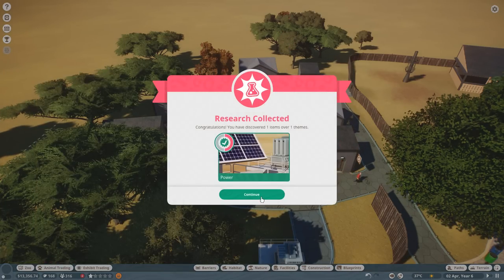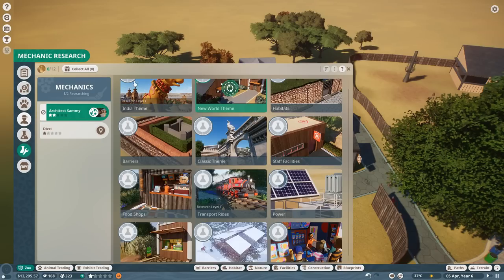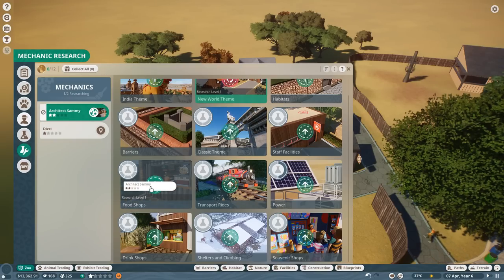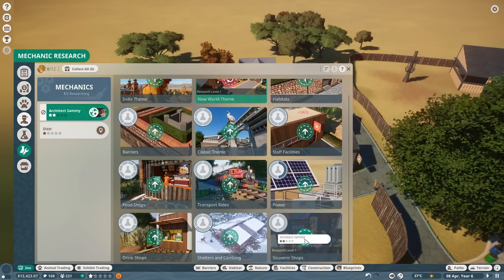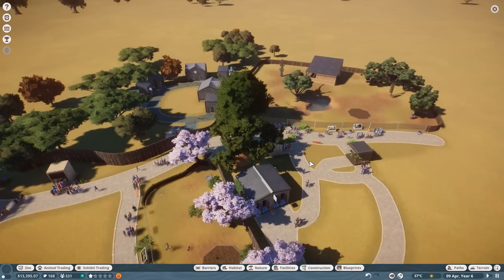Mechanic research is done — yes! Solar, oh that's so exciting. We're working on wind turbines now. Architect Sammy, continue your work with solar panels this time — maybe that will help us out. Actually, let's do shops. We need to feed these people. Food and drink shops, let's do it! Souvenir shop — I want just a memento. Let's get some souvenir shops going.